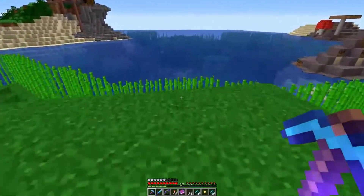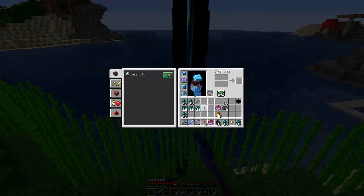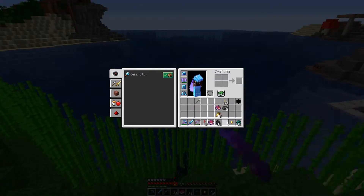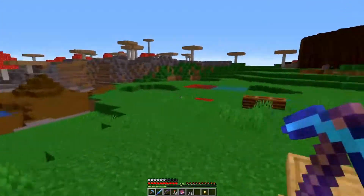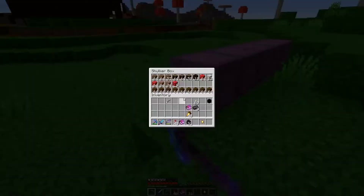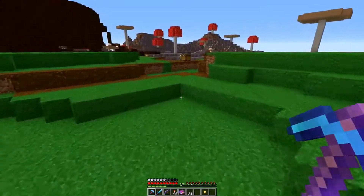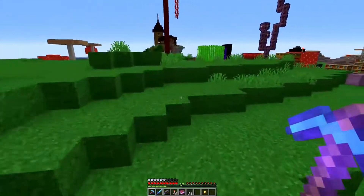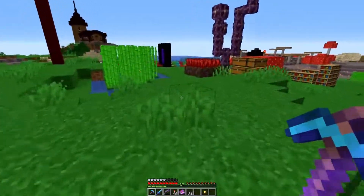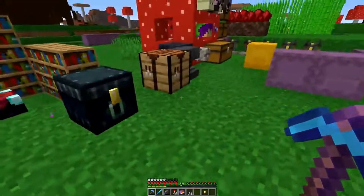You can tell I was just at the ender-ender. Let me get rid of these — get out of my inventory! Anyways, I did quite a bit off-camera: got myself a bunch of wood, went beacon mining with Sev. And I figured I would start out this episode by making my very first netherite item.